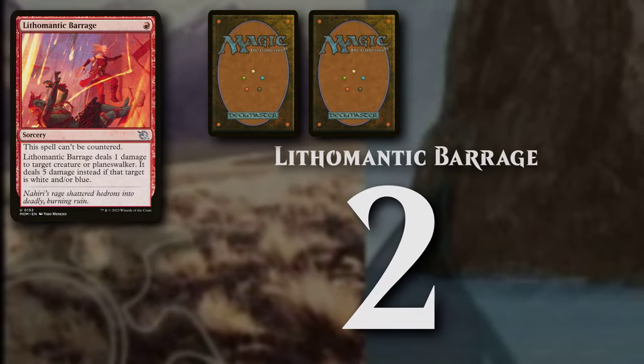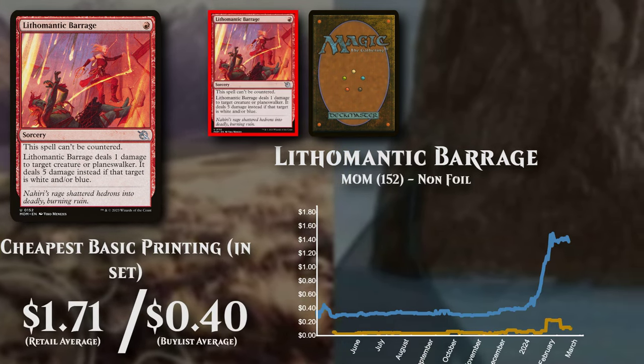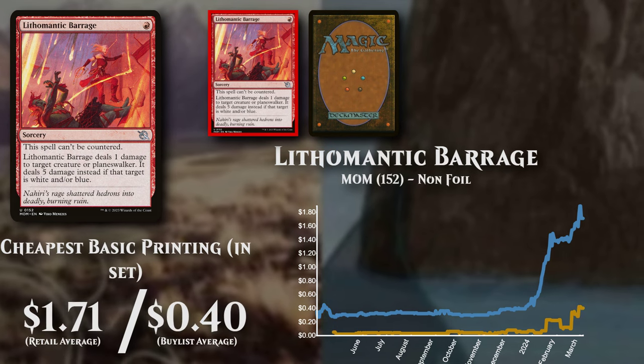Lithomantic Barrage, a sorcery costing a red mana. The cheapest basic version is priced at $1.71, but has low buy list support at $0.40.